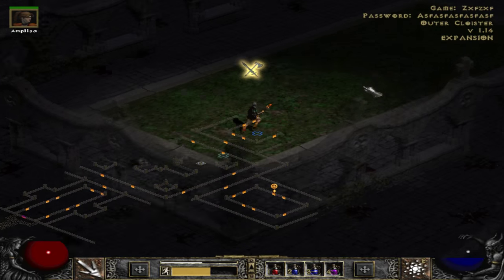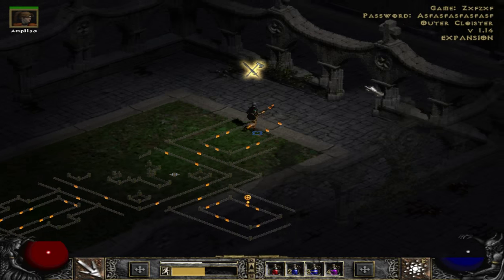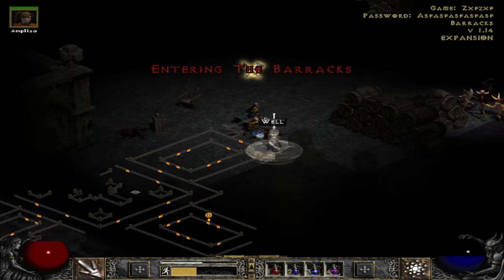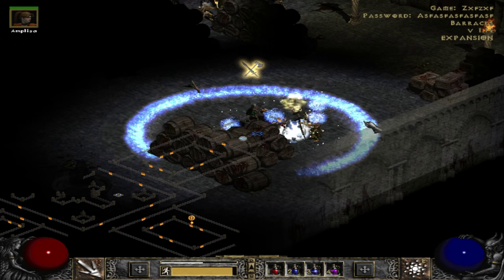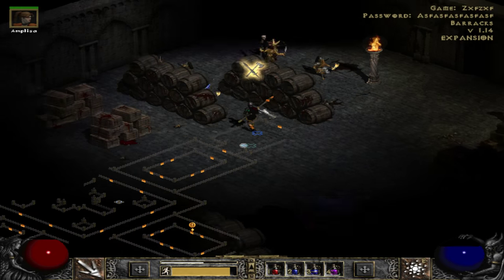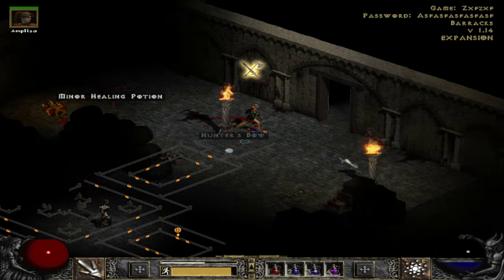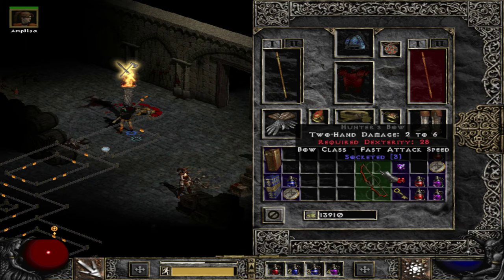The barracks is located next to the outer cloister. It is randomly spawned — it can be to the northeast, south, east, or northwest. It is not always in the same direction. So if you want to find the barracks, get to the outer cloister and look in different directions until you find the door to the barracks.